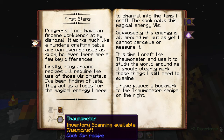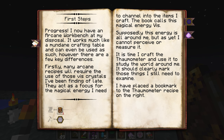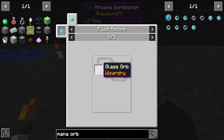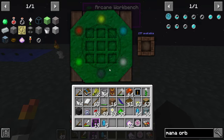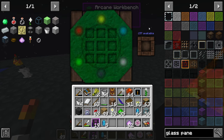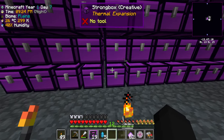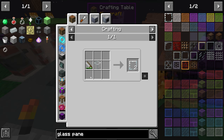The quest wants us to make a mana orb from Wizardry and gold plates. I need to find out what a mana orb is — a mana orb is a glass orb dropped into a mana pool. So glass panes — the glass panes recipe uses a saw, so we need glass and then saw them together.